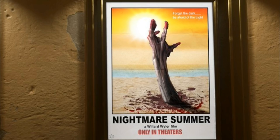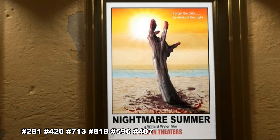The gameplay for this step got corrupted, but here are all the possible numbers on the Nightmare Summer posters — there are six on the map, and you need to find the one corresponding to your three digits from Morse code. The possible codes are: 281, 420, 713, 818, 596, and 407. You'll see these little codes at the bottom of each Nightmare Summer poster — pick up the one that matches your number.